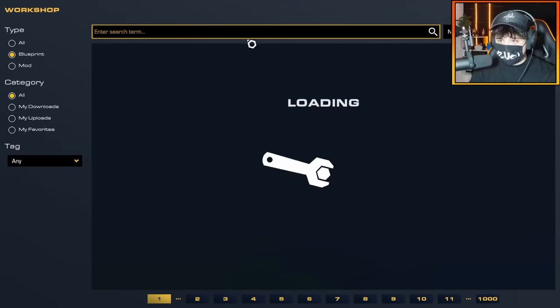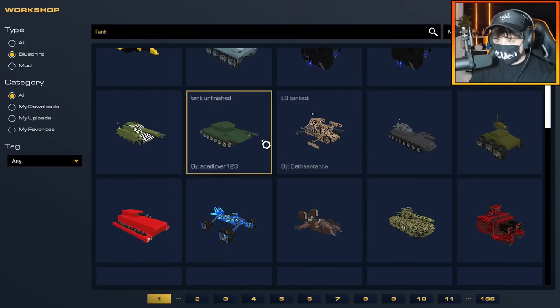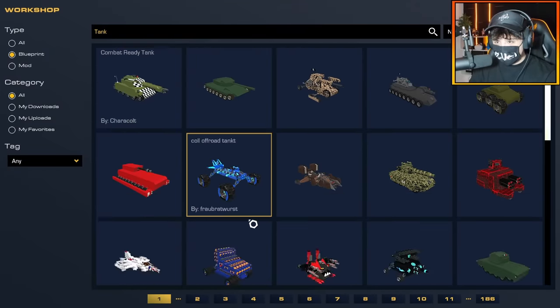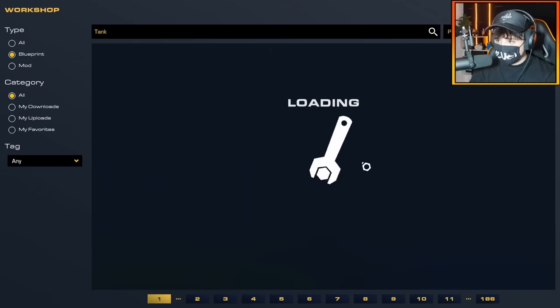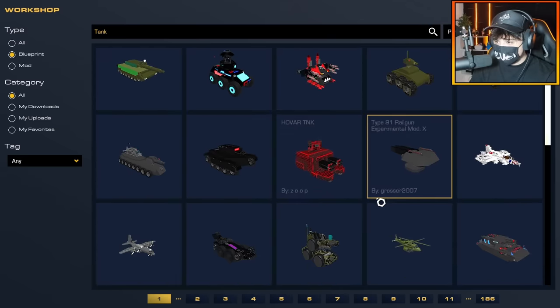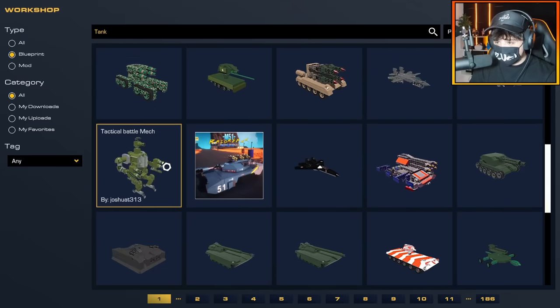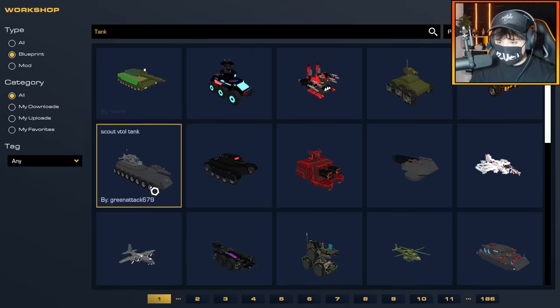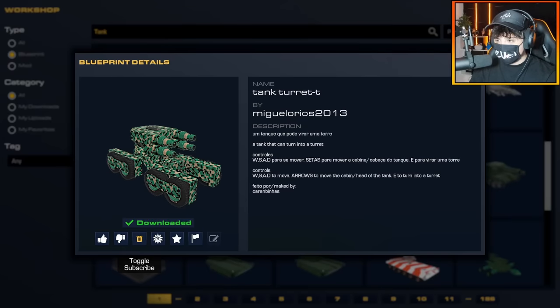These noobs don't know, but I actually do top five videos so I have all the best vehicles. I've already looked through the workshop and I have so many good things. Look at this - I could use that, I could use that. What's gonna be powerful? 22 seconds left. I think I'm going for this one from Miguel Osiris 2013.